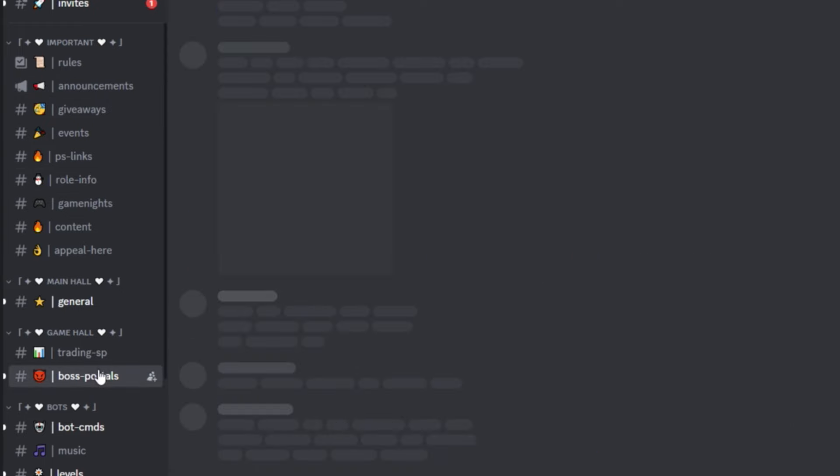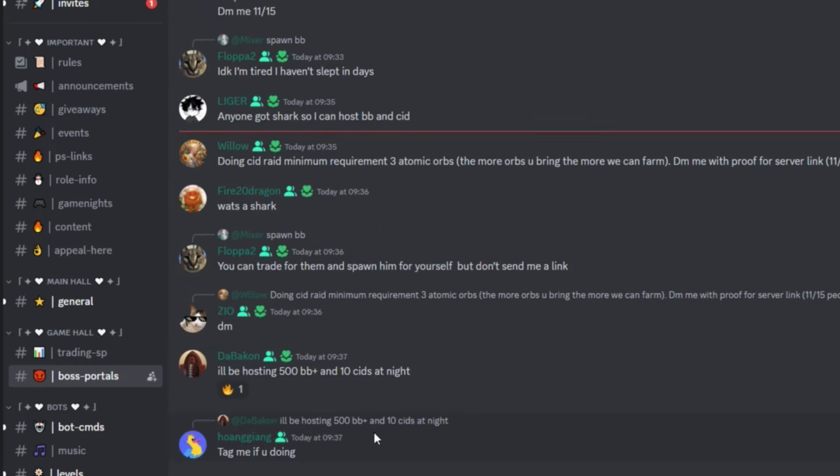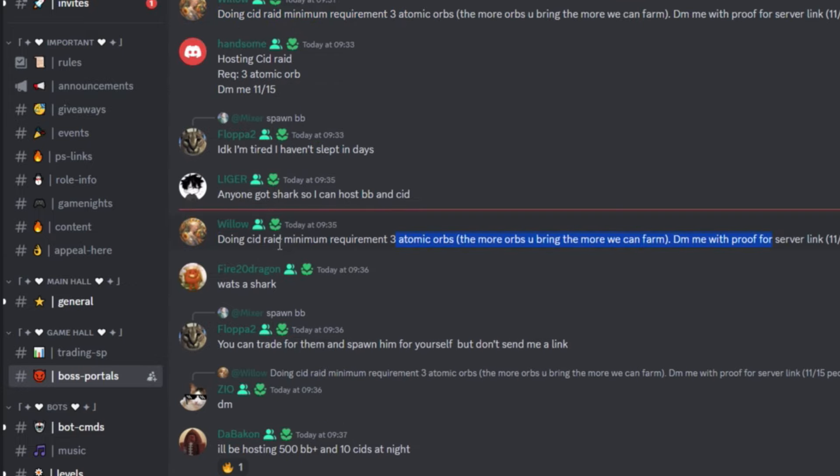Once you're in this server, go to Boss Portals. As you can see, there are people hosting CIDs. You can go ahead and join these — you've got to give them atomic orbs. The minimum requirement is three atomic orbs, and the more orbs you bring, the more we farm.